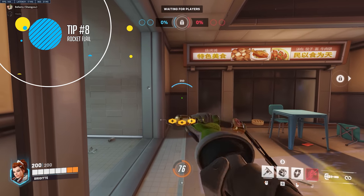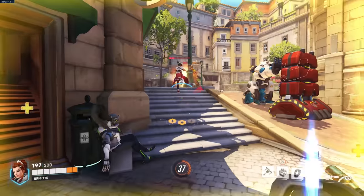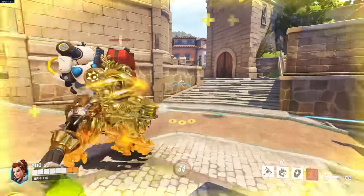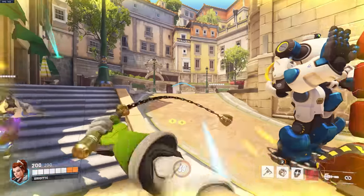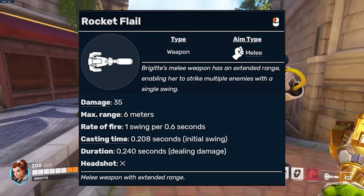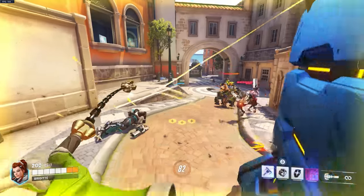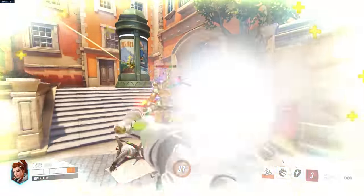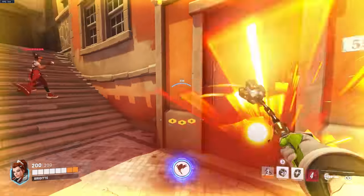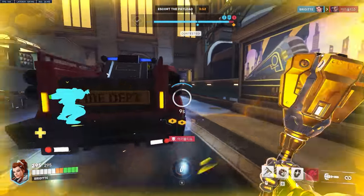The eighth tip is to always be holding down your left click and swinging your rocket flail as much as you can. The only time you should avoid doing this is if you don't want your enemies to hear you and you are trying to be stealthy. Just hold down your left click and spam it around corners to hit anybody who comes through, and a lot of times you will accidentally hit hidden Sombras, Genjis, or Lucios that jump on you. The rocket flail does 35 damage per hit, and a single extra hit from just spamming it and accidentally hitting anybody can mean the difference between winning and losing entire teamfights, because every bit of damage counts. Constantly swinging your rocket flail will also discourage enemy flankers from being too aggressive, as they can see you are not just a passive Brig who holds her shield up the whole time.